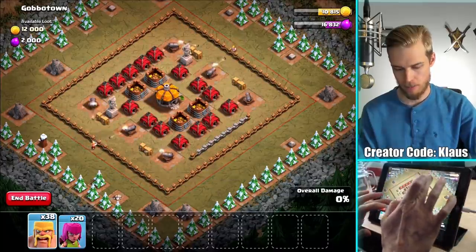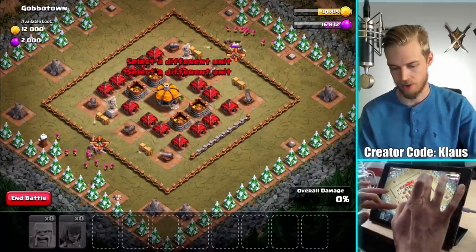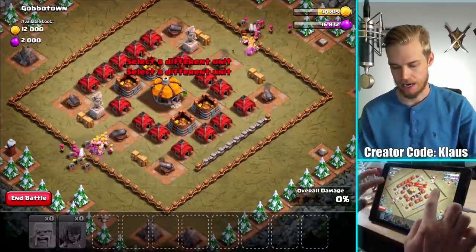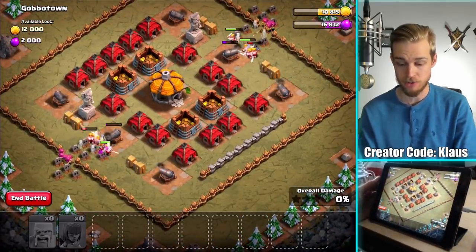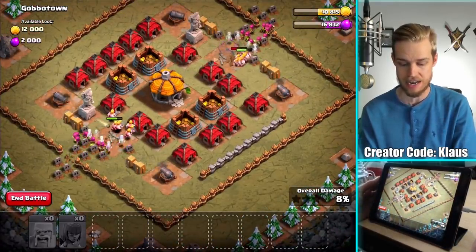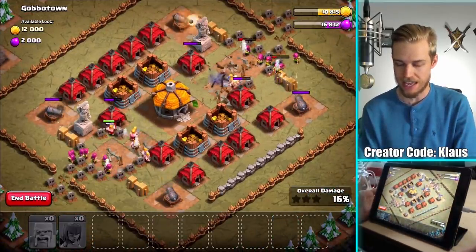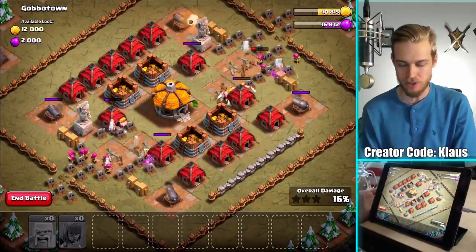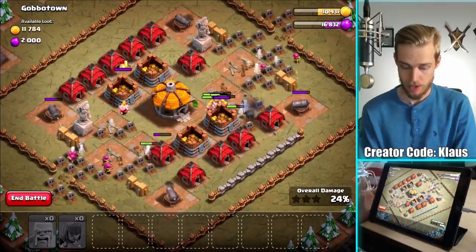Let's trickle in a barbarian and then send in all the barbarians. All the archers are gonna break through the wall and hopefully they can burn these cannons really really fast. Dude, I'm losing barbarians so fast right now — this is not even cool. They didn't even split up and go for the other cannons; they started going for the huts. I get it, they want to get to that loot, but this is brutal, bro. Brutal.